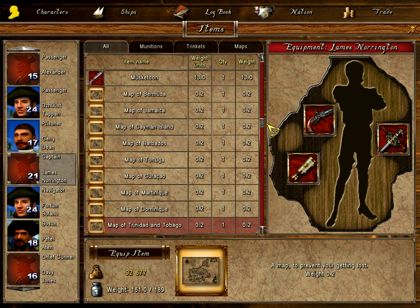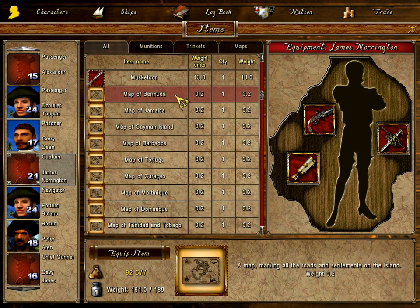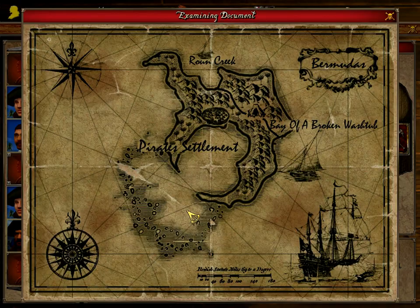You can buy maps in the game. Here's Bermuda — this is actually where you start in the game.